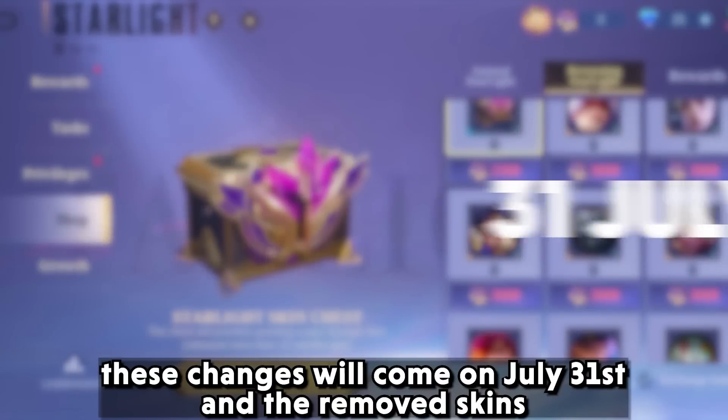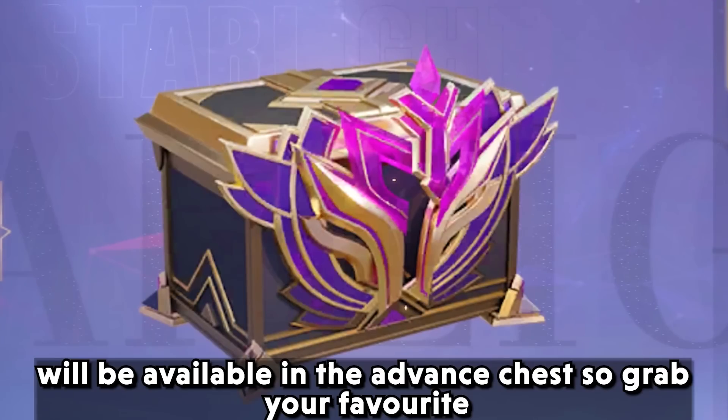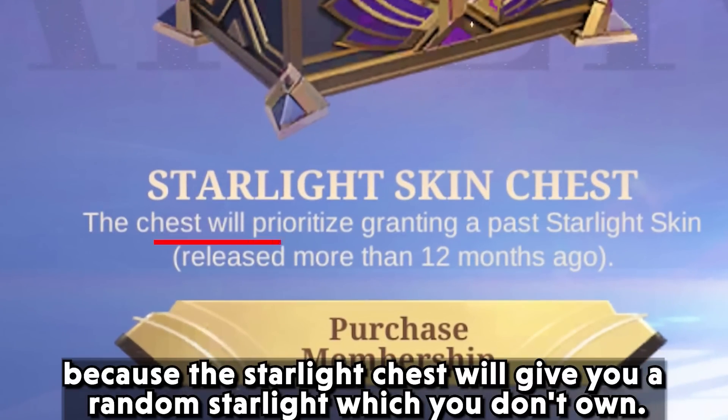These changes will come on the 31st of July and the removed skins will be available in the advanced chest, so grab your favorite Starlight skin before it gets inside the chest — because the Starlight chest will give you a random Starlight skin that you don't already own.